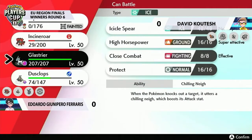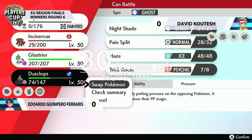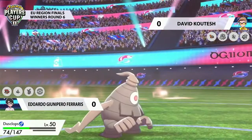Tapu Fini is finally knocked out by David. That is going to be helpful, certainly bringing that Pokémon count a little bit closer. But you're still playing against three with just one Torkoal. And while it is a very powerful Pokémon, I'm not sure if it's going to be able to sweep through all three.